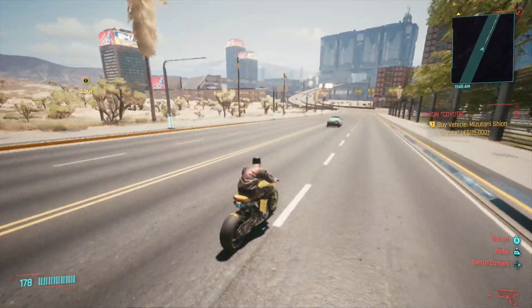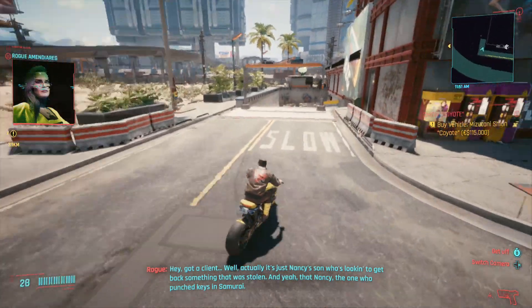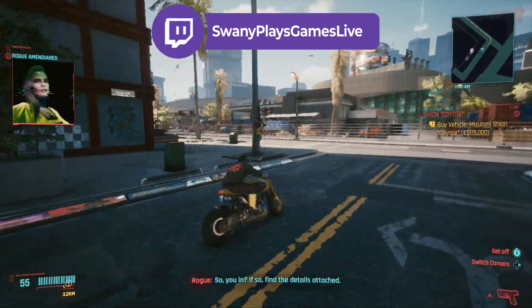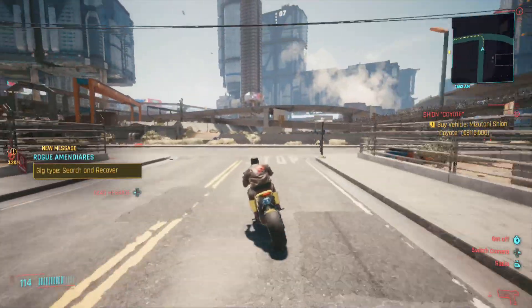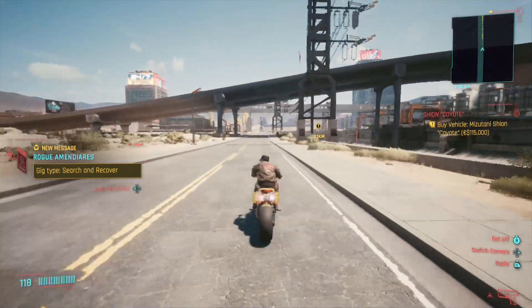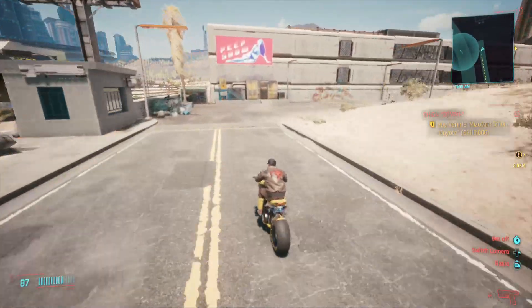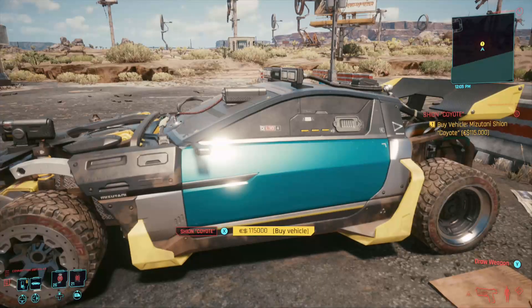At number three I'm going with a motorcycle — specifically the Nazir Racer, which you can purchase for 138,000 dollars. I clocked it at 179 miles per hour going downhill, so it's not the fastest, but motorcycles are one of the best ways to travel around the map. You can drive down back alleyways, fit in small spaces, go up and down stairs, and take turns really well. If you haven't already unlocked a motorcycle through side quests, I highly recommend this one.